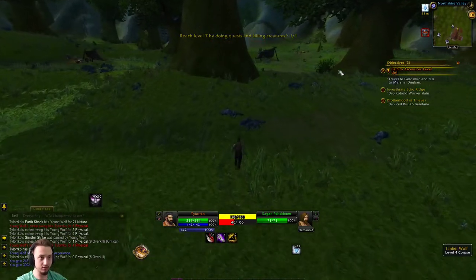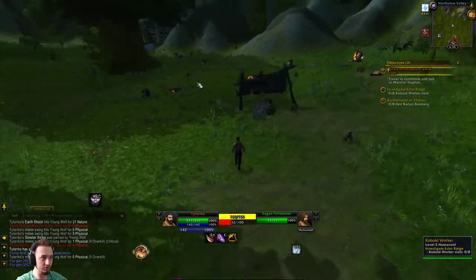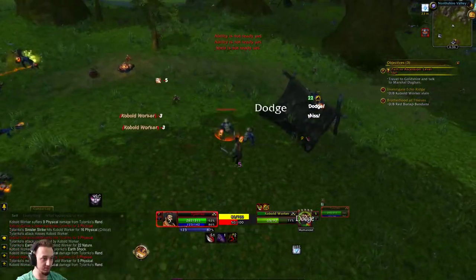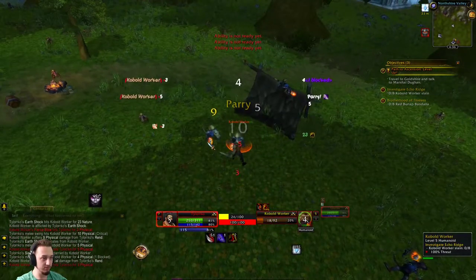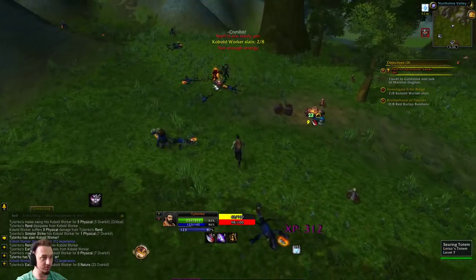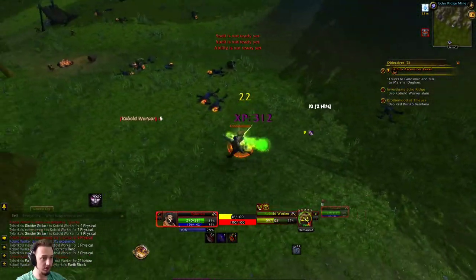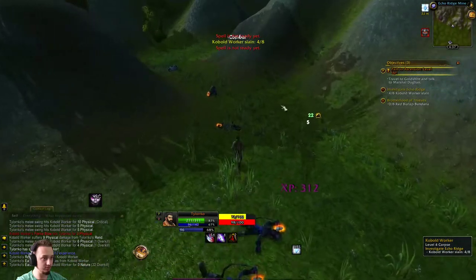We'll kill some of these workers, grab their bandanas. I believe once we get to level 10 we can select talents and new abilities will start pouring in. Sinister Strike is one of the best abilities in the game — it's such a good filler since everybody has energy and you don't have to be a rogue to use it, which makes it really valuable. Even warriors use it as a filler; it also builds rage. I also have Mik's Scrolling Battle Text displayed on the sides showing what's happening and what's incoming.